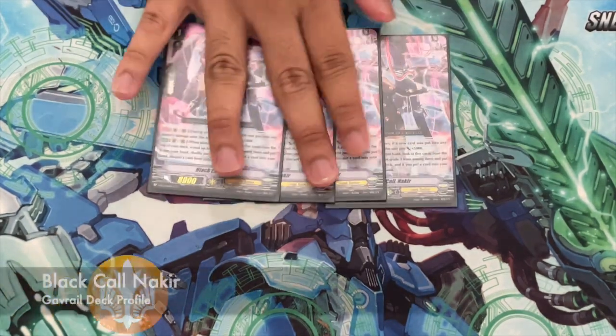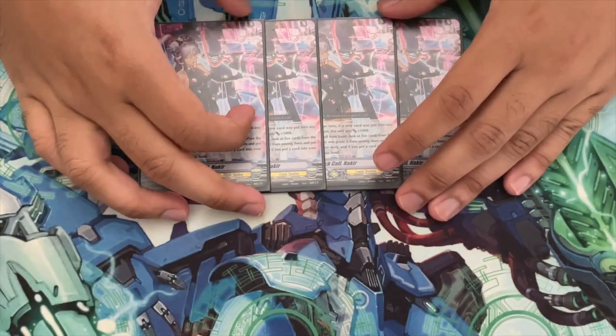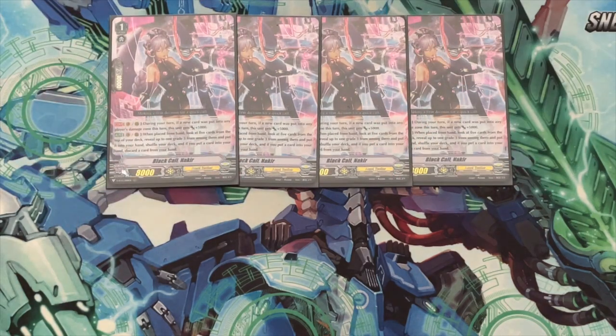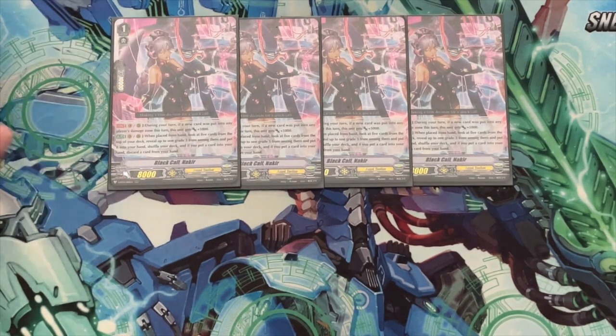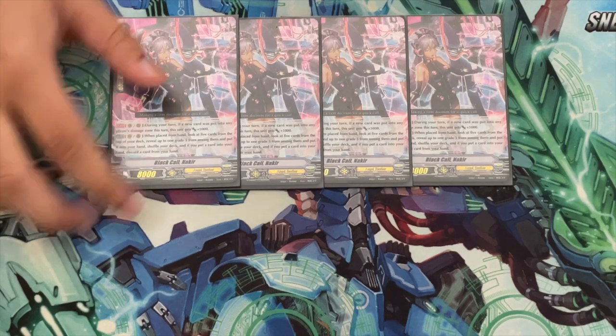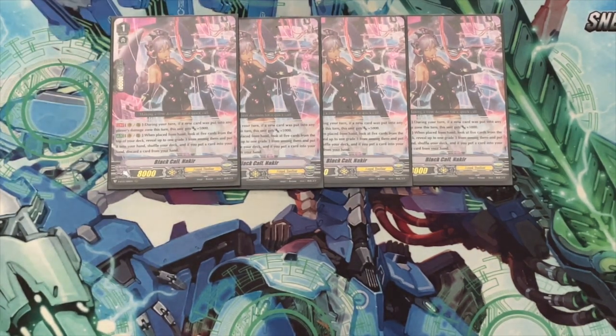Now onto the grade 1s — we have four copies of Black Call Nakir. Nakir is the grade 3 searcher. You want to be able to see your grade 3s because Hamiel is a win con, you need to ride Gavriel because she's also a win con, and in situations where you need that damage, No Seal is a win con. That's why I play a bunch of grade 3s and still play four grade 3 searchers. During your turn, if a new card was put into your damage zone this turn it gets 5k, meaning it can hit 23k unboosted with Gavriel's skill active, and it's also a 13k booster for Hamiel.